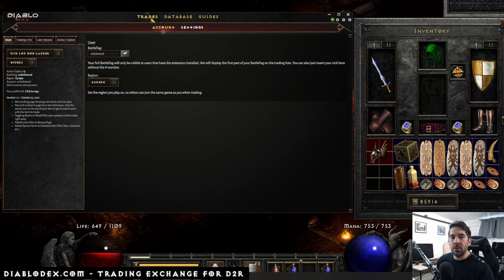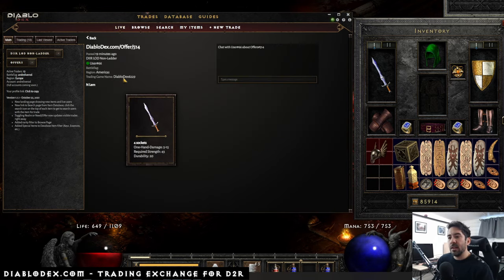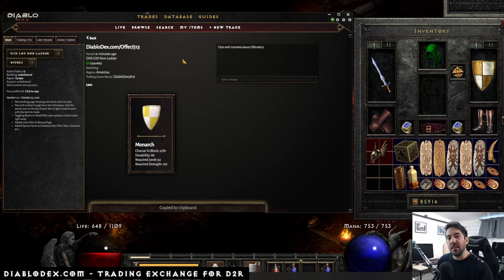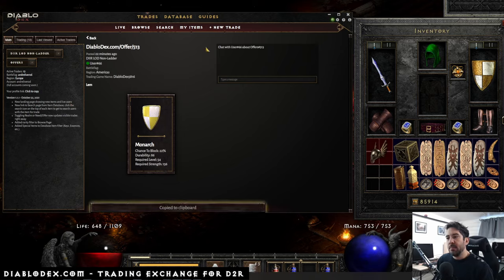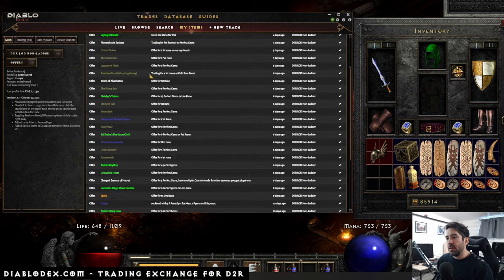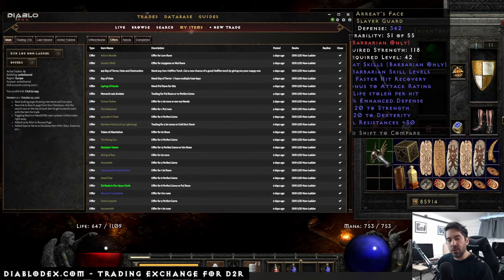Because you usually trade in Diablo per game, the extension will suggest a game name that both of you can join. You can communicate directly with users in the chat box and just arrange a meeting in-game — you want this to be as quick and easy as possible. You can also click a link to get a shareable link to your item, so you can trade with users outside of the app. It's a good way to show off an item's stats. You also have a nice profile link that gives you basically a link to all your items, all your needs and offers.